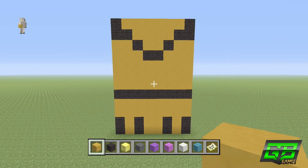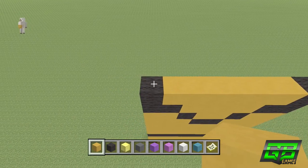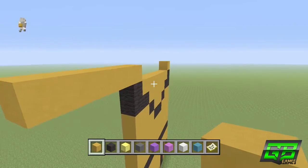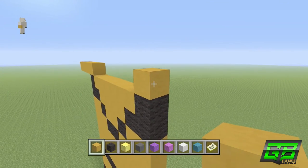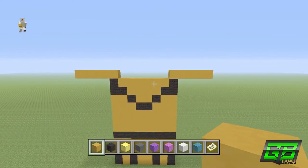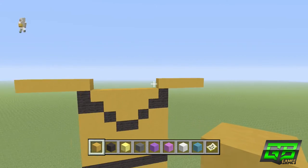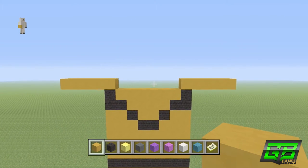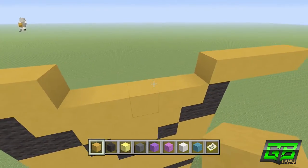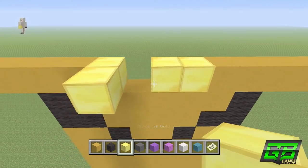On top of the black wool on either side, we're going to place one yellow stained clay, then go 4 to the left and 4 to the right — that marks out where the hands start. We'll come back to that later. For now let's work on the body. In between that yellow stained clay we place one on either side, leaving a 4 block gap in the middle. In that gap we place 4 gold blocks.